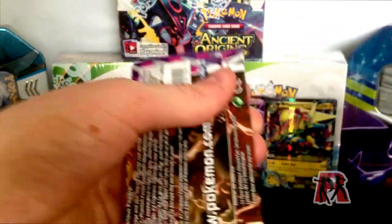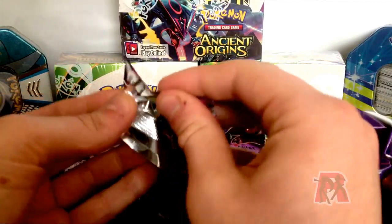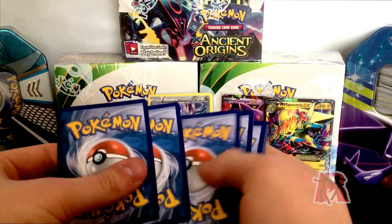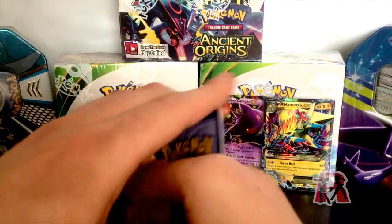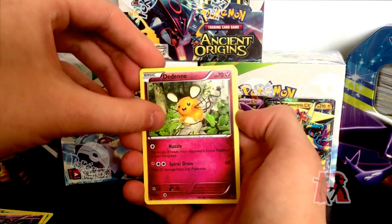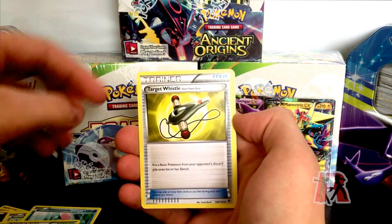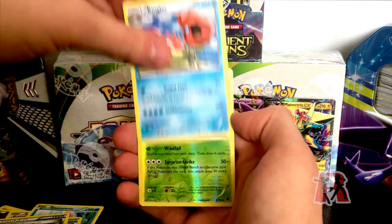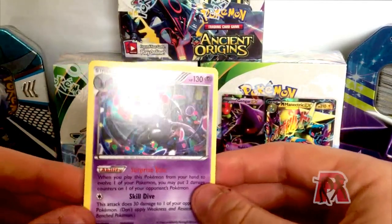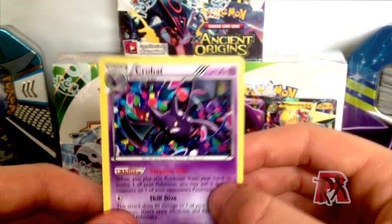We have a couple more packs left. This is my first video guys, so do be nice in the comments — I know I say 'erm' quite a lot and I don't always know what to say, but I'll try to keep the conversation going. Three from the back. We have a Frillish — that's like the fifth Frillish we've had — a Litwick, a Dedenne, a Skarmory, a Luvdisc, a Steel Shelter, a Target Whistle, another Kingler, a Reverse Yanmega, and a Regular Rare Crobat. Even though it's just a regular rare, I really love the artwork. I love the artwork of Phantom Forces, it's really nice.